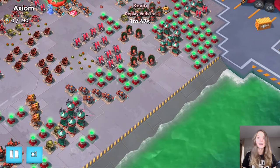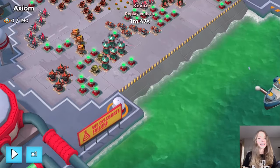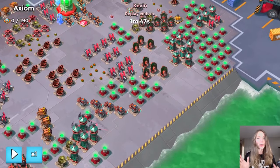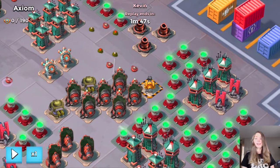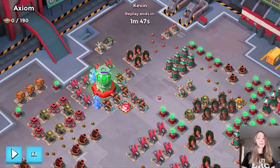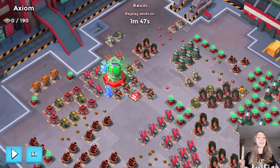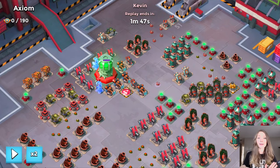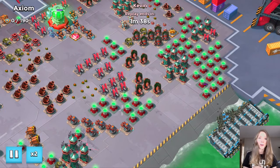Let's start with Kevin, who took down Axiom. This is what the base looks like from the very beginning — nobody else attacked. He did it all on his own using nothing but the powerful Lady Zookas. Check this out: there is a Grappler and also a Hot Pot on this base, so double trouble.